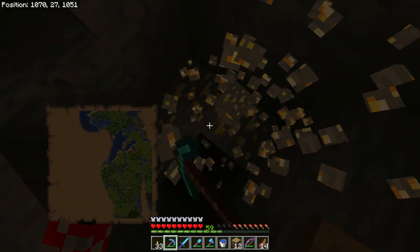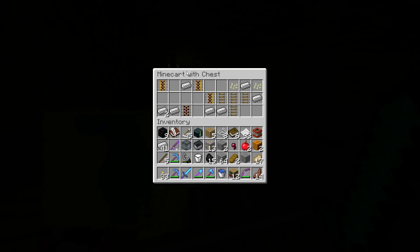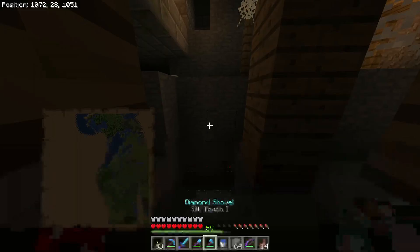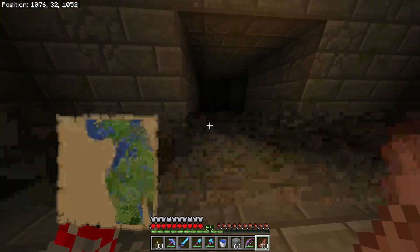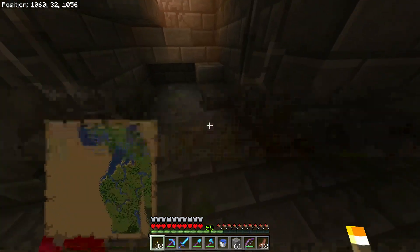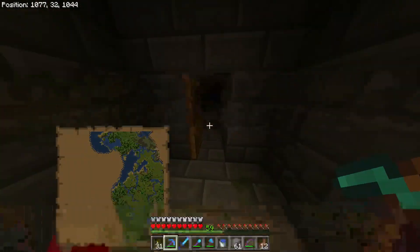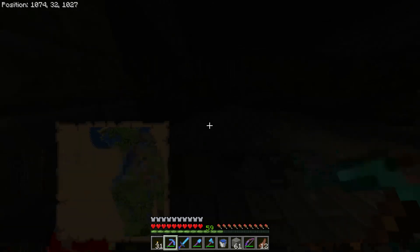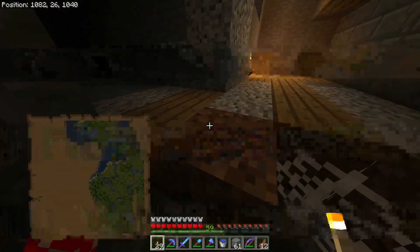I'll take this gold real quick. Another library. Anything in here? Let's see what's in here — that's actually a really good book. I'm not finding the entrance to the stronghold main part. Where is the end portal? Gotta find that end portal. I'll go down here. Maybe I should just start excavating and blowing it up, using explosives to uncover it. I don't know — I'm so lost.